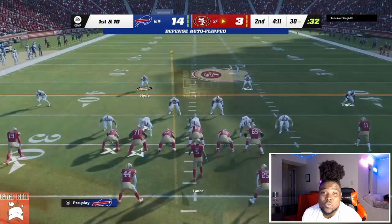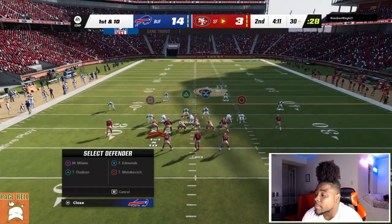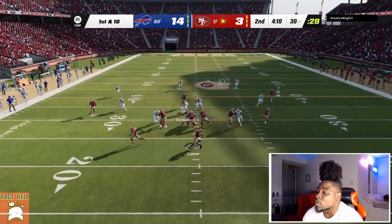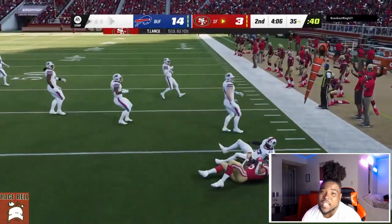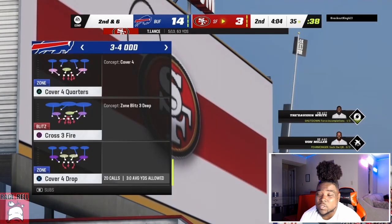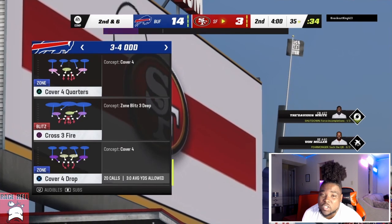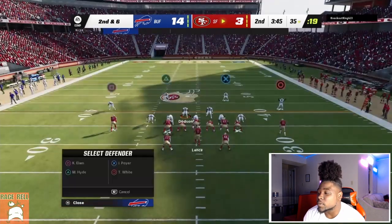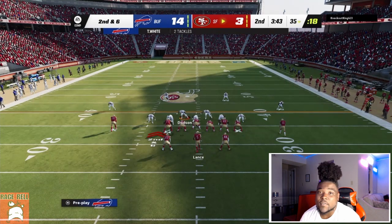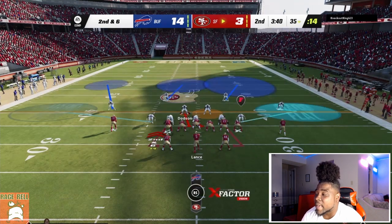I called this play 19 times and averaged 2.9 yards — it's just a really symmetrical defense, which is what makes it good. If you draw a line down the middle it's the same amount of people on each side. Anytime you have that kind of symmetry, you have a good defense in Madden. It's the same reason 3-3-5 Wide was meta — even on both sides.